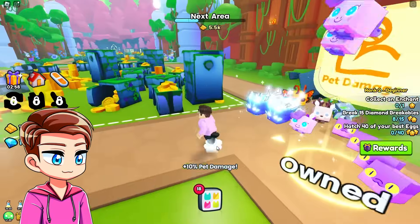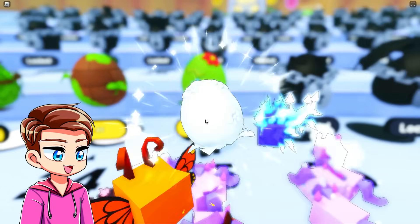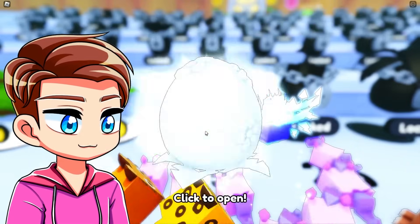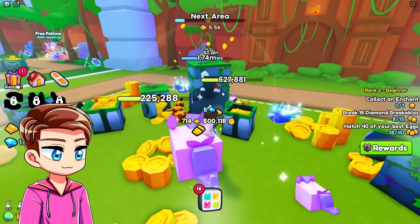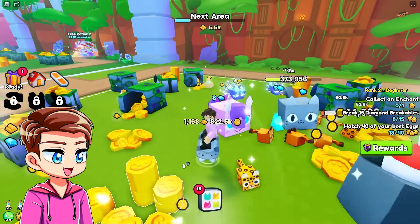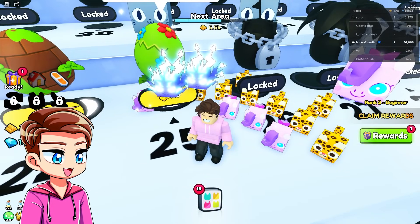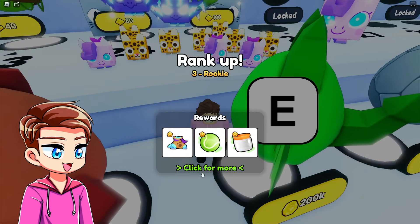And we can upgrade our pet damage here. I'm going to go open some more eggs — I want to try and get the cheetah. The cheetah is the rare one. Jaguar — it's not a cheetah after all, it's a jaguar. But hey, I'll take it. Somehow we ended up with five jaguars. We're literally earning millions of coins as fast as we were earning one coin earlier — that's how amazing these pets are. I need to hatch 22 more of them though to rank up. Look at my army of jaguars. And we can finally rank up to rank number three.